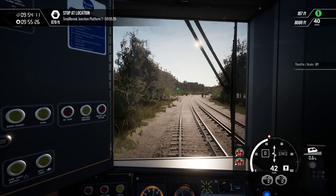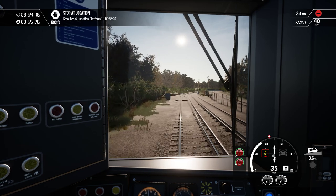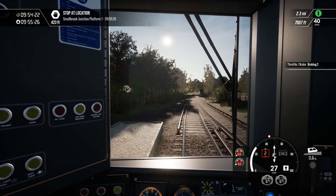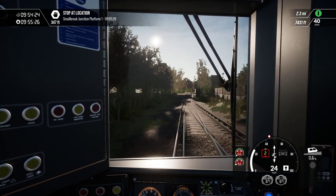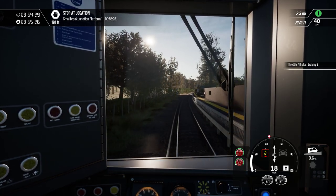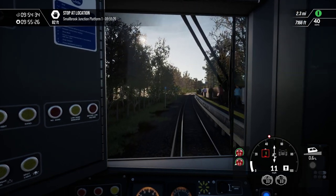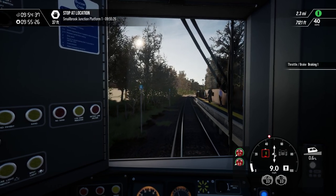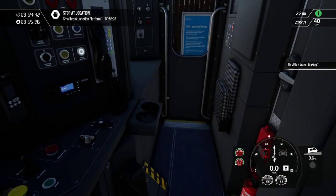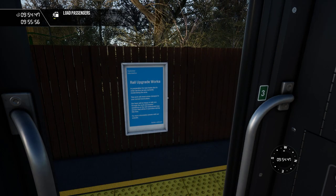A thousand feet. I don't know why they did it in feet instead of yards — feet is mostly an American thing. Anyway, here we come. There's our marker on the left, the two-car. Smallbrook Junction, obviously.